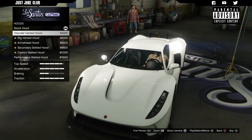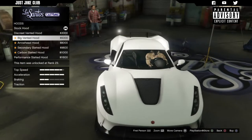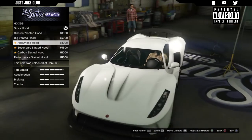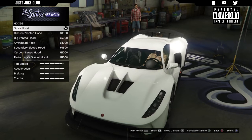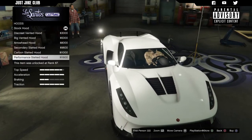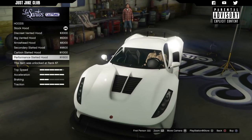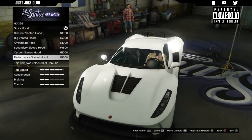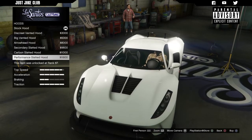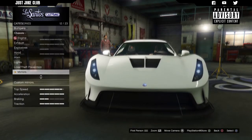Next we've got the hood. The stock hood is quite nice as it is, but we've got the discreet vent hood, a big vent that looks quite nice, and the arrowhead which looks sweet. The performance hood looks a little bit nicer - very similar to the stock hood but slightly better. I think that's probably the best looking, so I'm going to go with the performance hood. Then we'll purchase the Xenon headlights.